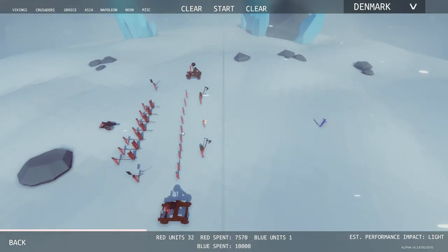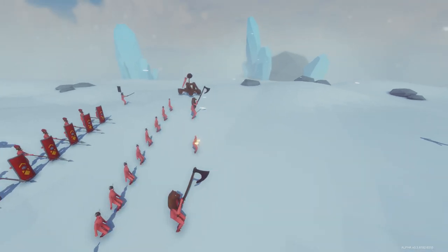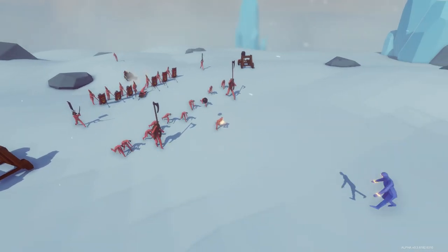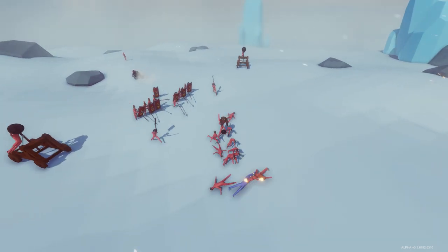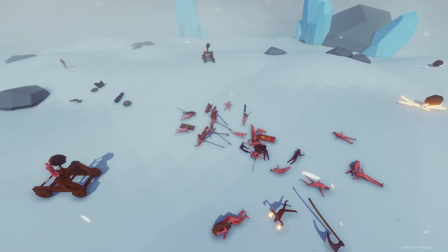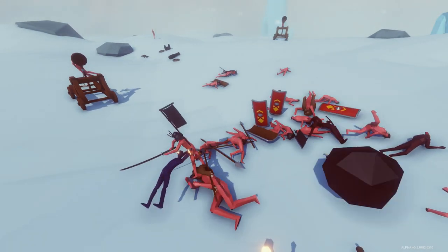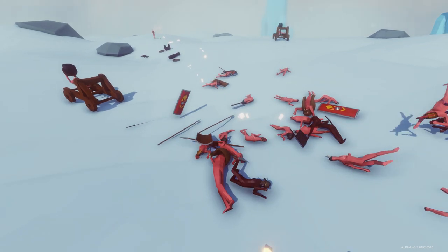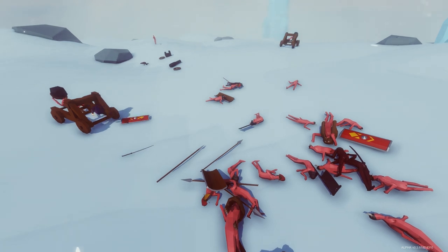Depends on if that Beamer hits anything on their own team — which he does, obviously. Oh, he took out his own cannon — that's not good. But he is injured now; he did get hit with the Beamer. That was a perfect shot. Catapult ball is coming in — the Beamer missed that time, but he got rolled over with the catapult rock.